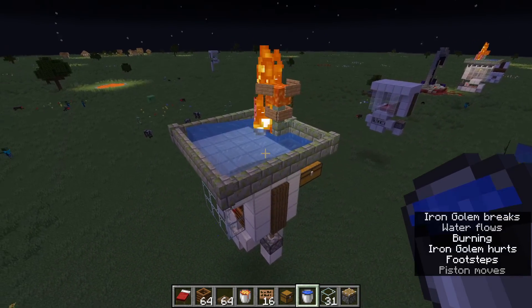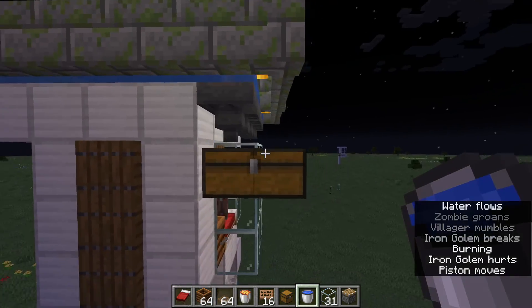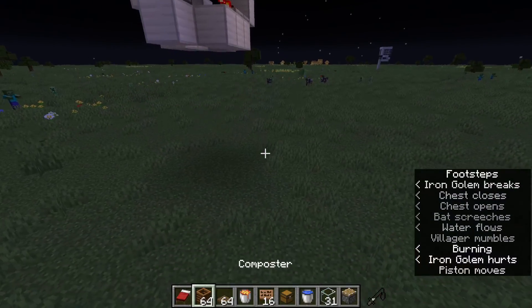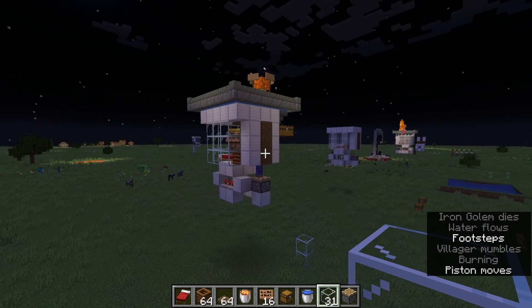That's your fully functional iron farm. All the iron drops should go into this chest. You can make a staircase out of the blocks if you want. Thanks for watching and see you next time.